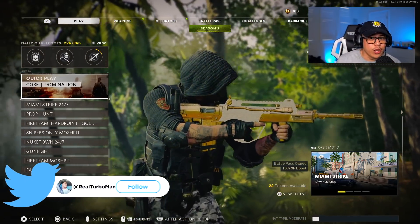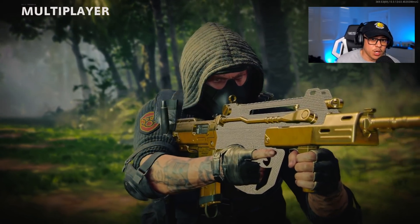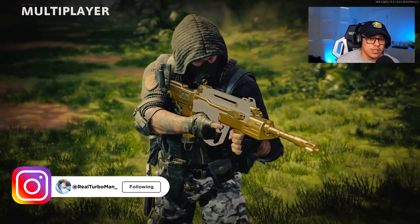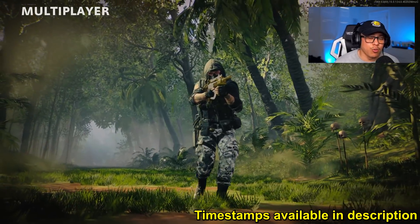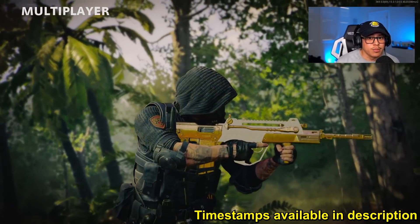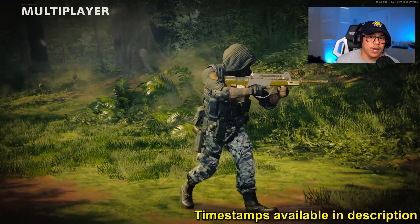Hello everybody, welcome back to the channel and welcome if you're new. The FFAR1 received a pretty significant bullet velocity buff after the 1.14 update. Now this poses the question: is the FFAR1 good enough to be part of the meta? We're going to take a look at where the FFAR1 stands versus all the assault rifles in the game as far as time to kill goes, and then we're going to figure out what are the best barrels to use for the best and fastest hit detection.